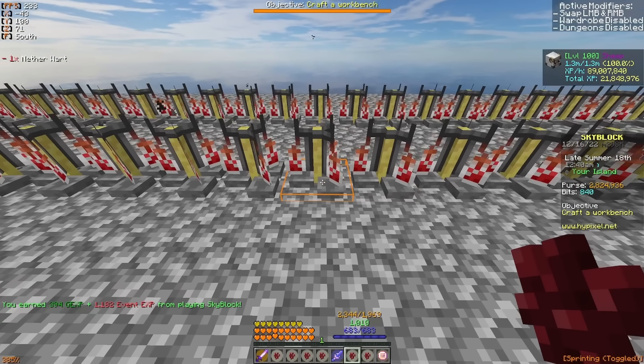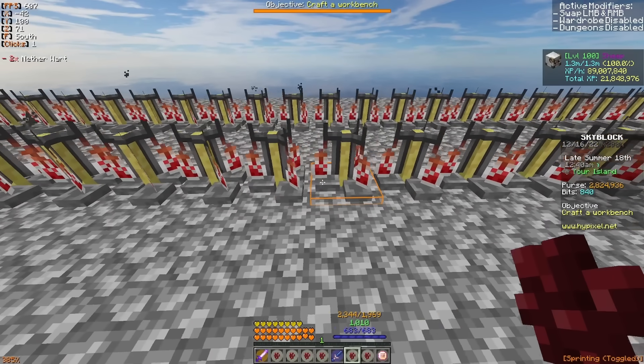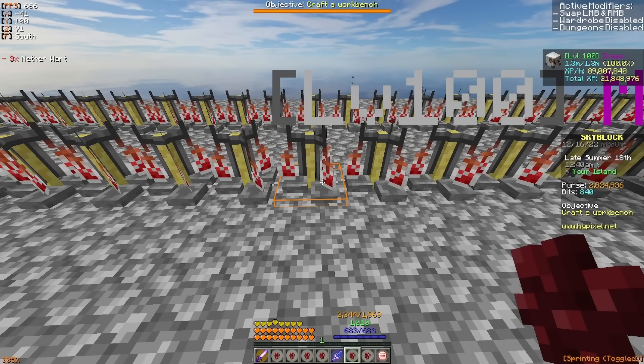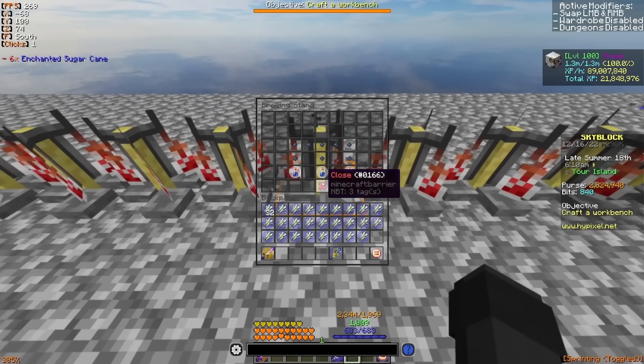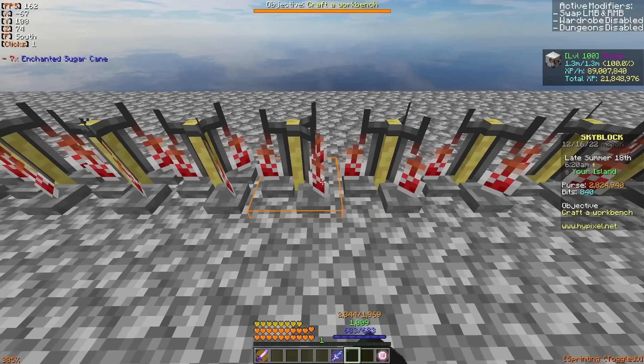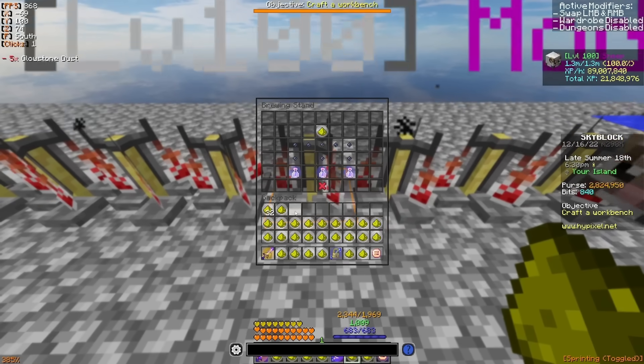Enchanted Sugarcane is very simple. You start by putting three water bottles in a brewing stand, and then you put a nether wart at the top slot so that it creates a bunch of awkward potions. Then once you're done with that, you want to put in the enchanted sugar cane so it creates some speed 5 potions, and then after the speed 5 potions are brewed, you want to place some regular glowstone dust to turn the speed 5 potions into speed 6s.